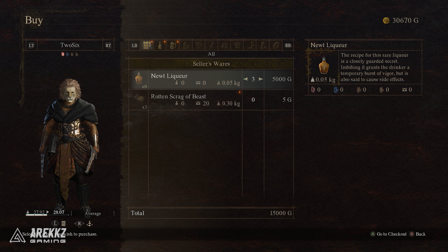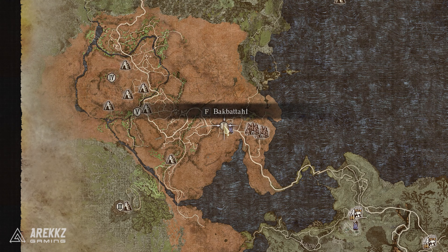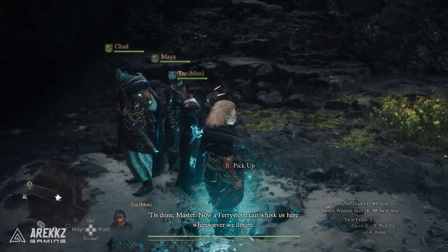To craft the newt liquor, you will need fruit wine and saurin tails. We aren't entirely sure if you can craft the fruit wine, but there is a guaranteed way to get it. You want to visit the main city of Batal, Bakbatal, and before leaving for the volcanic island we highly suggest you put down a port crystal here so you can fast travel back quickly.